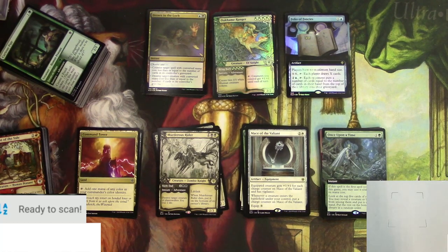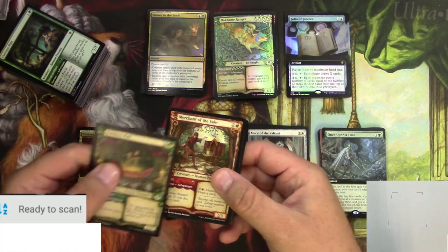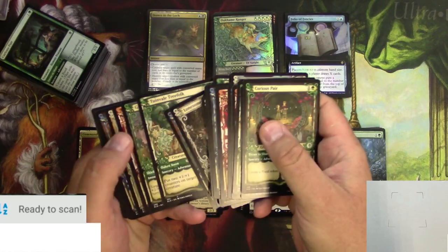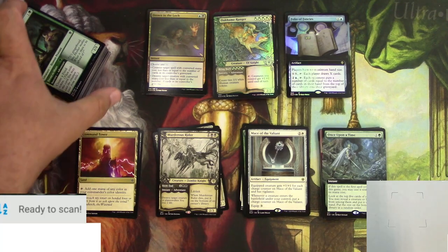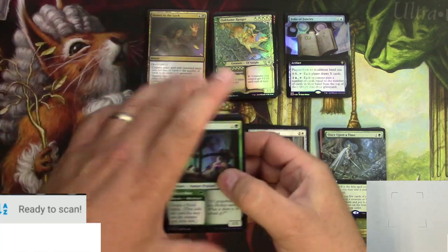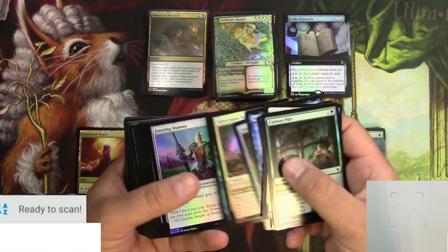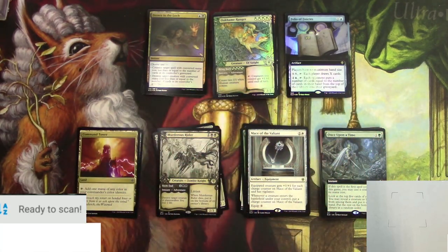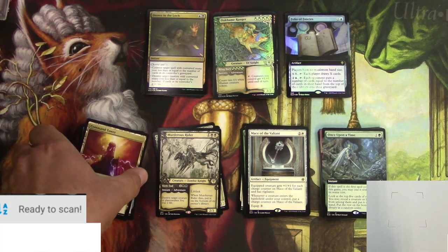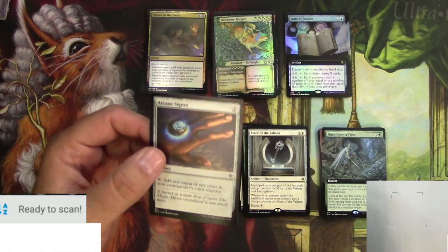Time to see how I did with these packs. I've got a nice stack of storybook alternate frame commons and uncommons that I'm not really going to scan — they might add up a little bit. I'm also not going to include this big stack of foil commons and uncommons with regular borders. I'm just going to concentrate on the notable cards, which is actually quite a tall pile. A couple of regular cards came from the brawl decks.